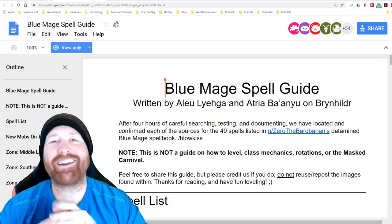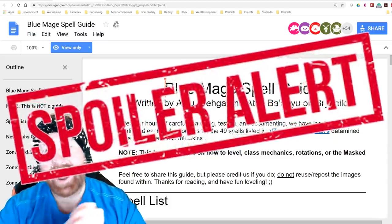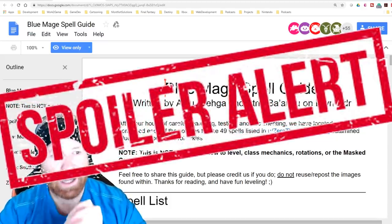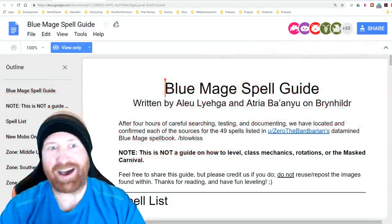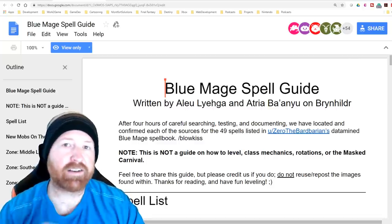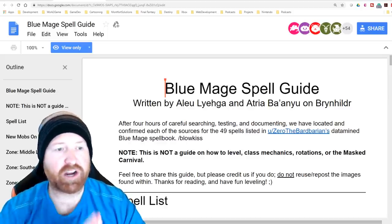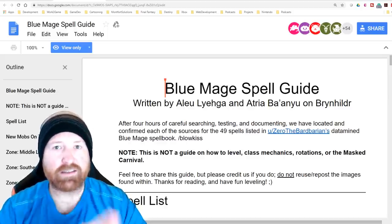What's going on, Workforce! Brian here, and in today's video we're breaking down the 49 Blue Mage spells as discovered by Alu Atayaga and Atriyabanu — I'm totally mispronouncing their names, I apologize. The link to their guide is in the description below, as well as the Reddit post that they shared this on.